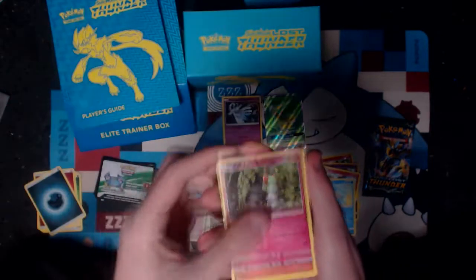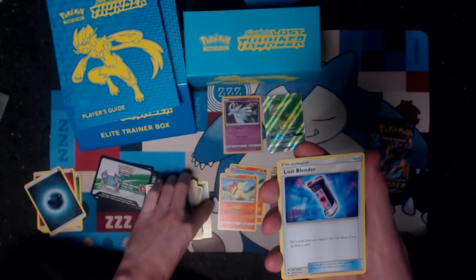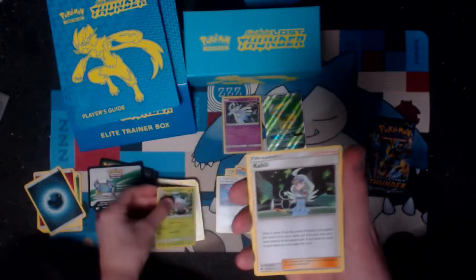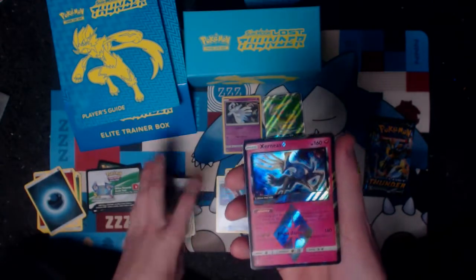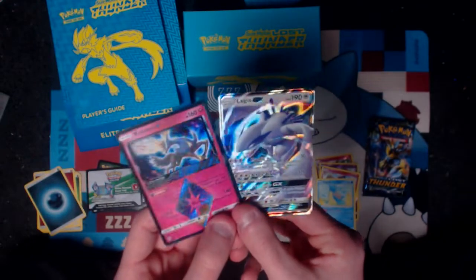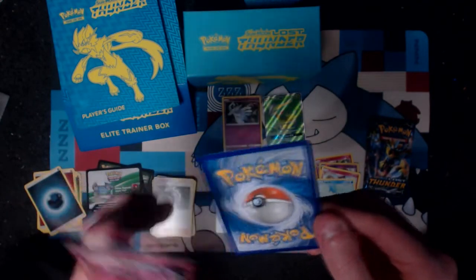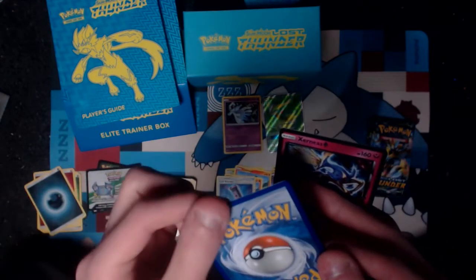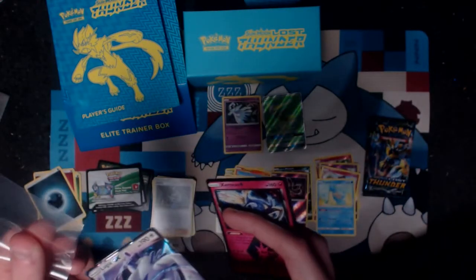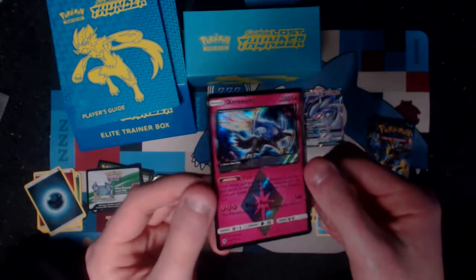Starting out with a Snubbull, Rolls, Dedenne, another Cyndaquil! Panko, Lost Blender — apparently Lost Blenders are a good one to set aside because it's part of the Lost Zone, so I'll pull those out. Silcoon, Kahili, and — oh! We've got a Prism Star Xerneas. Not even bad. And our rare is — oh! That's a double hit. We've got a Lugia GX! The Lugia's not great though — there are some markings just up the top. That is so unfortunate. That would have probably been a PSA 10. We've got both the Lugia GX and the Xerneas Prism Star from one pack.